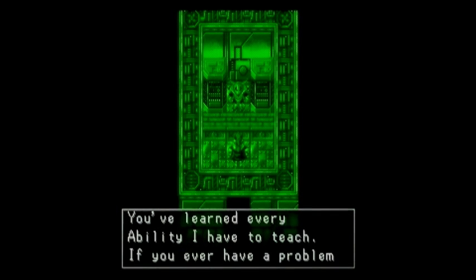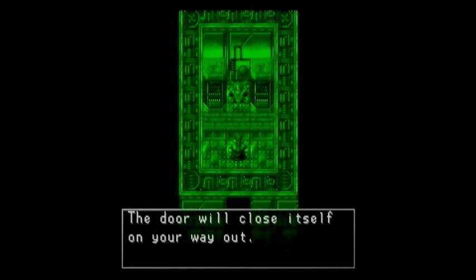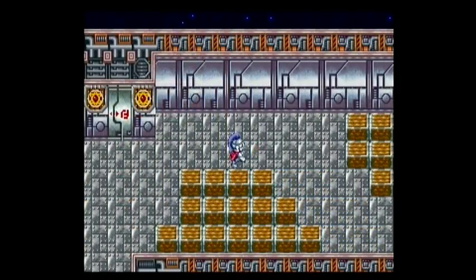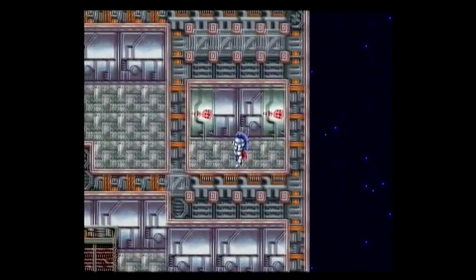You've learned every ability I have to teach. If you ever have a problem getting through a spot, it'll probably be your fault. The door will close itself on your way out. And now let us proceed to head back up to the top floor where we shall go ahead and proceed to get through that dark room.